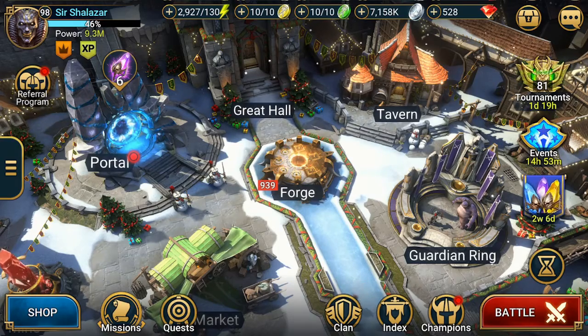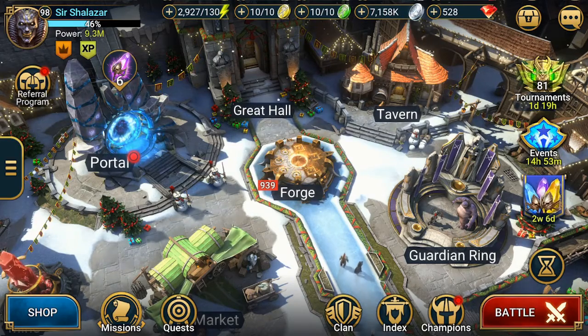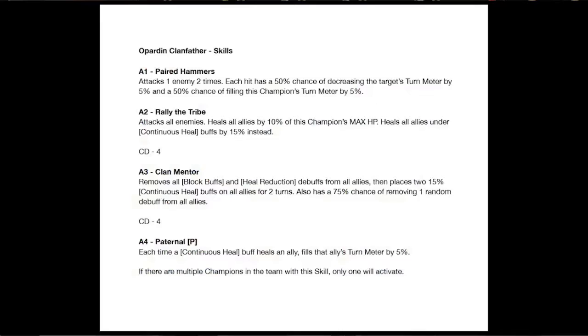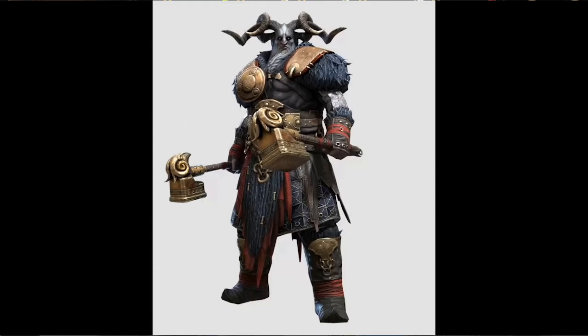We've got a new fusion coming out this coming Monday. His name is Clanfather. He is going to be a magic champion from the Barbarian faction — because, you know, we don't have enough magic champions out there — but he looks really cool.